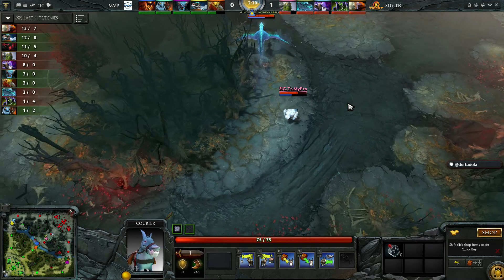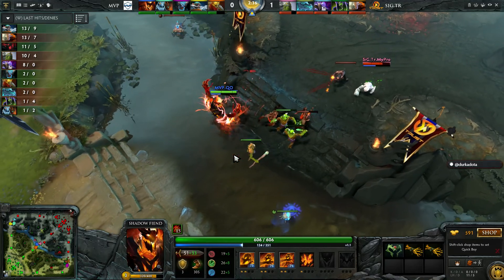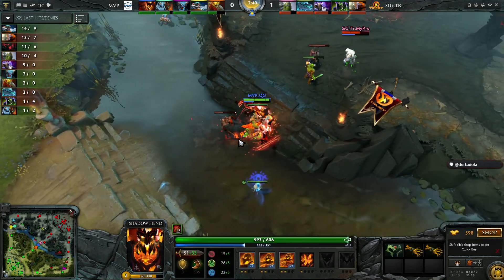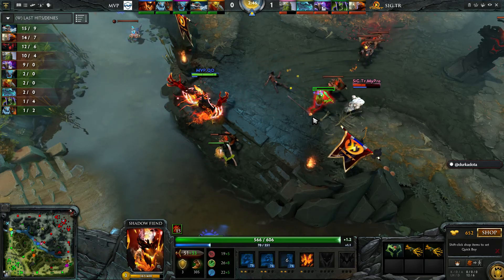Signature Trust also has Tiny — if Tiny has a good start and gets an early Blink, that's just as much setup to win fights. But if they don't have early items on Tiny or Darkseer when those fights start, it's going to be MVP-favored just as it was last game.